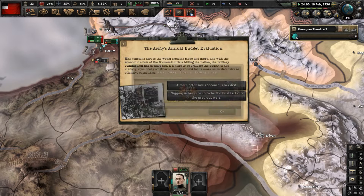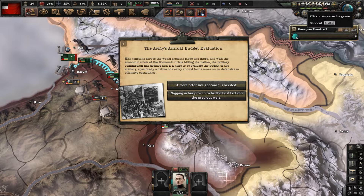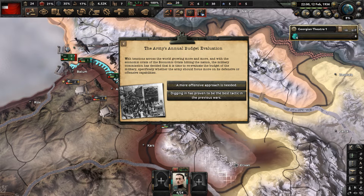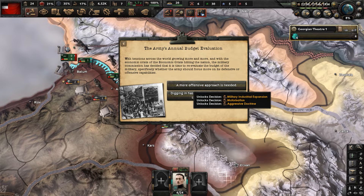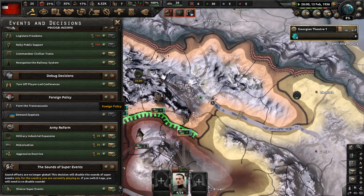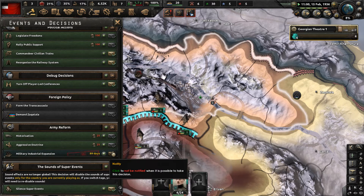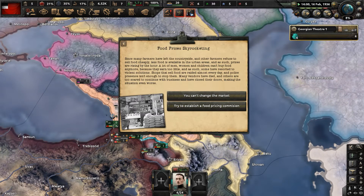The national army budget evaluation is done - the Army's Annual Budget Evaluation event fires. Poland declares a republic. The military commission has decided it is time to re-evaluate the budget, and a more offensive approach is needed. That enabled some decisions, like military-industrial expansion. Using some political power for that will give us one military factory once done - that should help us out.